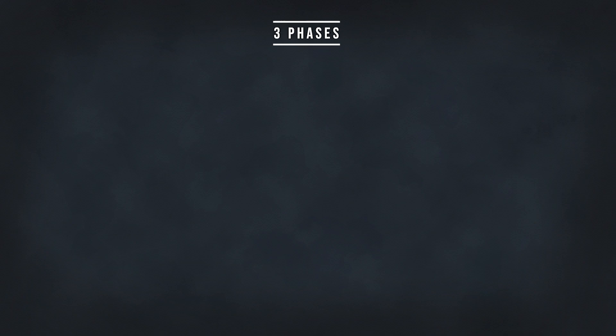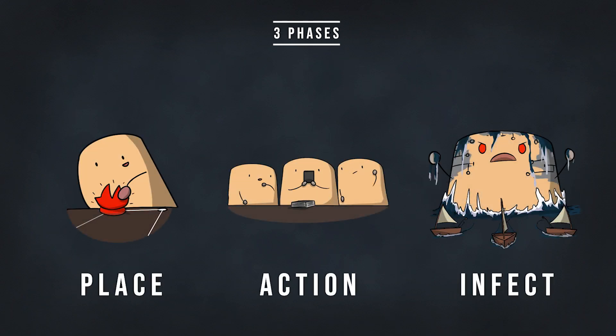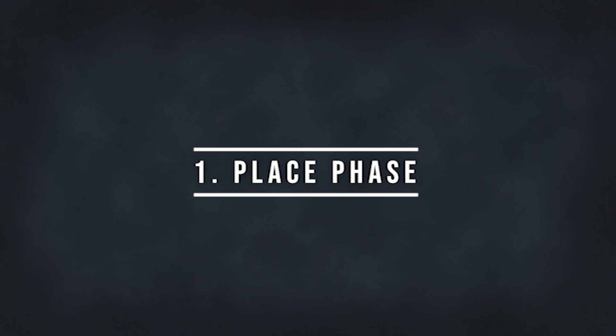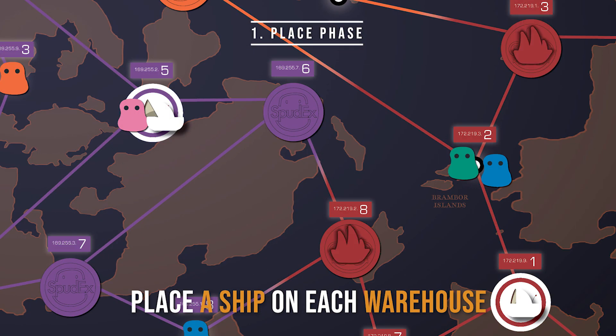There are three phases in co-op mode: place phase, action phase, and infect phase. First, the place phase — every player puts one ship on each of their warehouses and gets ready to dispatch them.